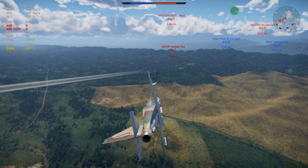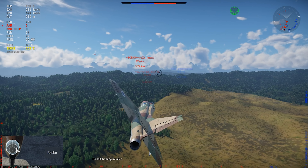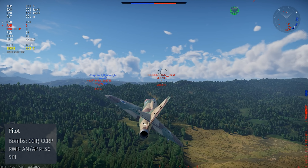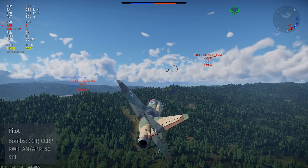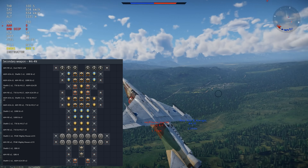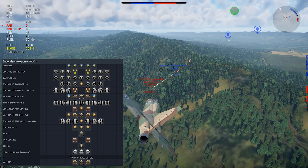In real life, the A4N carries air-to-ground targeting radar, but in game it's not functional even though it's modeled in the plane. You do get a ballistics computer that provides a CCIP and CCRP for the dumb bombs, but strangely, nothing for the unguided rockets. The weapon selection on the A4N is pretty extensive, with a huge array of options for dumb bombs, gun pods, rocket pods, air-to-air missiles, and TV-guided air-to-ground ordnance.